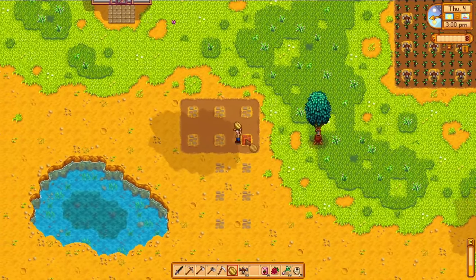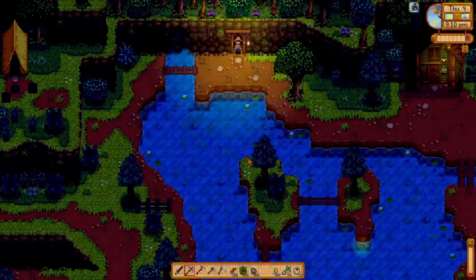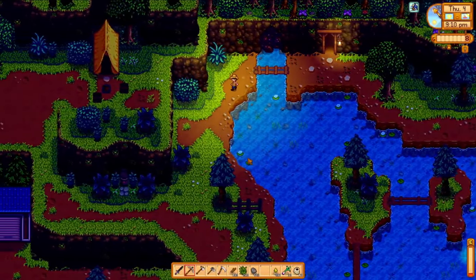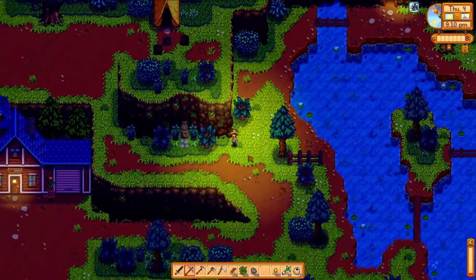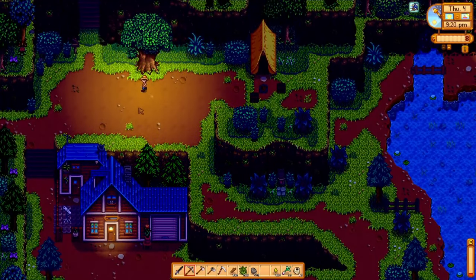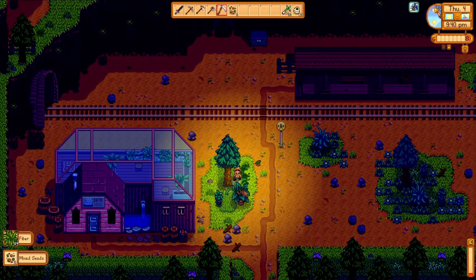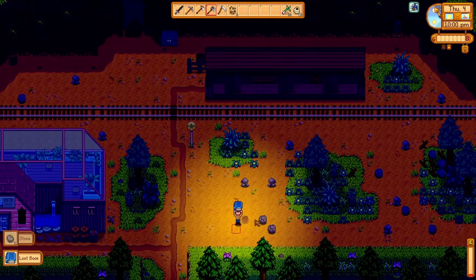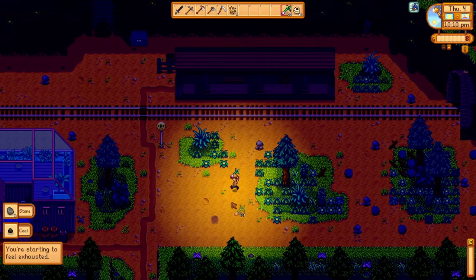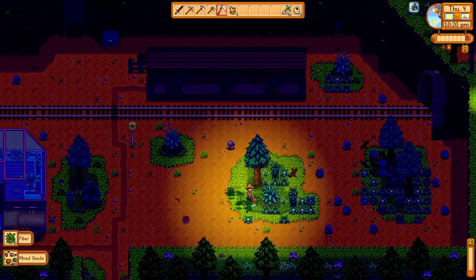Filling the farm is going to require a lot more sprinklers, so we have some mining ahead of us. On the third day of summer, you'll get a message overnight that you heard an earthquake — this indicates the train platform is now open. My last task of the day is heading up there to start clearing out some space. You're limited in where you can grow crops, but not in where you can place other things or grow trees, so this big open space looks perfect for a tree farm.